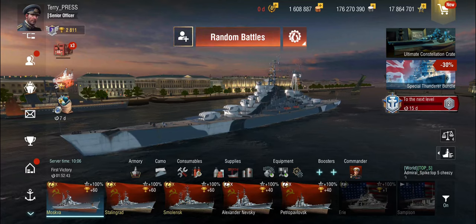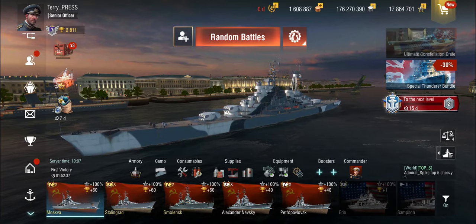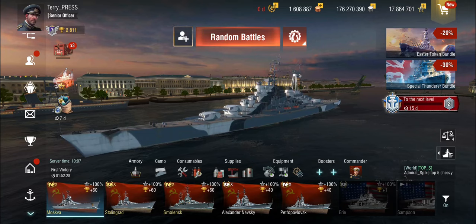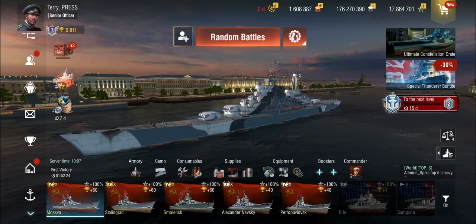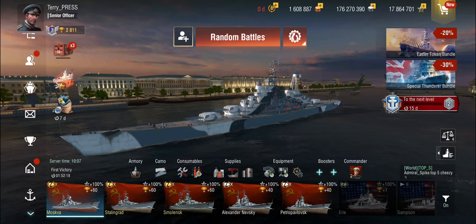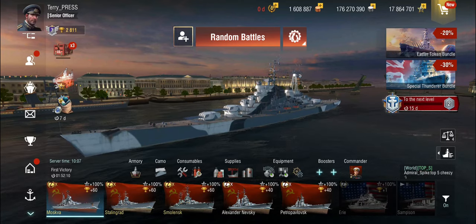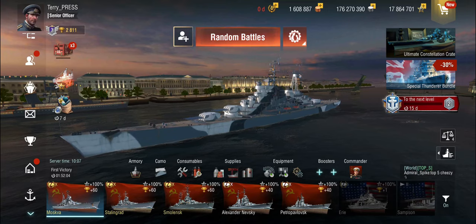Not all cruisers are made the same way. We have things that are effectively large destroyers, like a Minotaur, or all the way up to things that are sort of almost battleships or battlecruisers, like the Hindenburg and maybe also this thing. Or even supercruisers with 300 millimeter guns and higher, without necessarily having battleship armor. As a cruiser, you want to at least basically fulfill these important roles: dealing with enemy destroyers and lending a hand with your rapid firing guns.